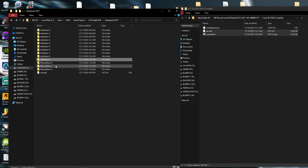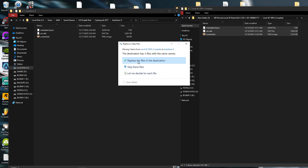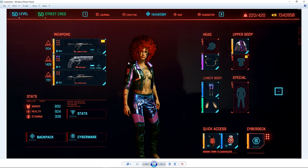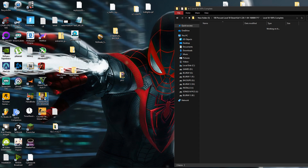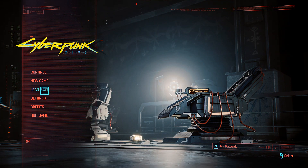Before you replace the file, make sure you back it up first. Then replace. Click Replace the File to confirm installation. And we're done with the installation! Simply open Cyberpunk and go to Load Game.